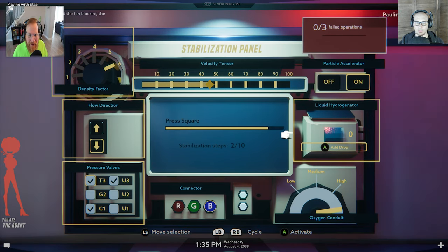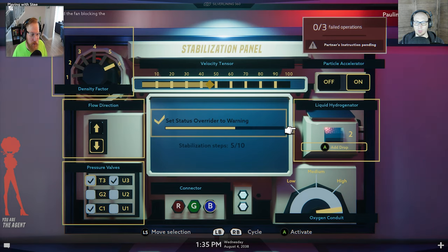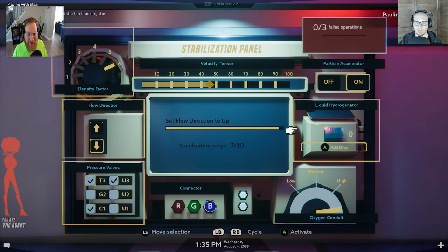Press square. Select three on the wind engine. Press square. Press square. Add two drops of liquid hydrogen. Set shock control to pneumatic. Add two drops of the liquid hydrogenator. Set status override to warning. Untick the C1 valve. Set flow direction to up. Yes. Good.